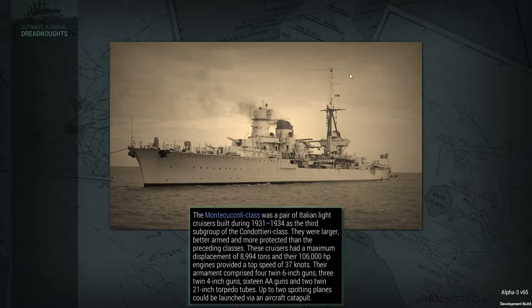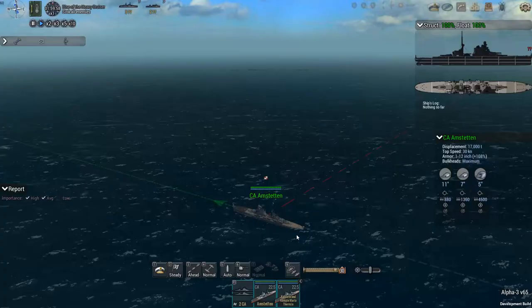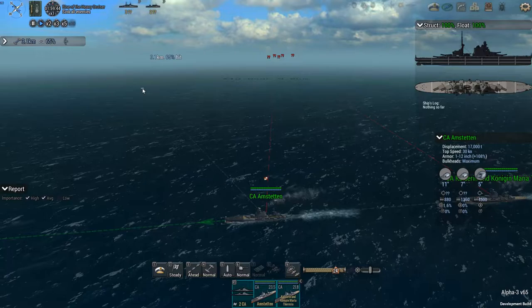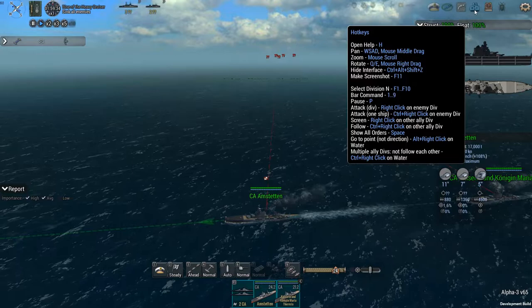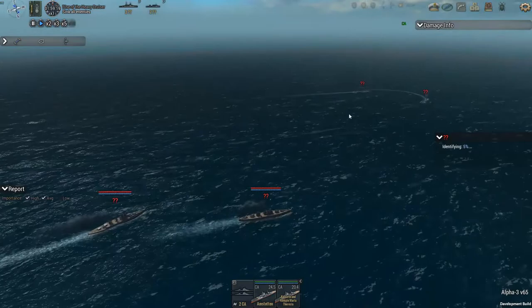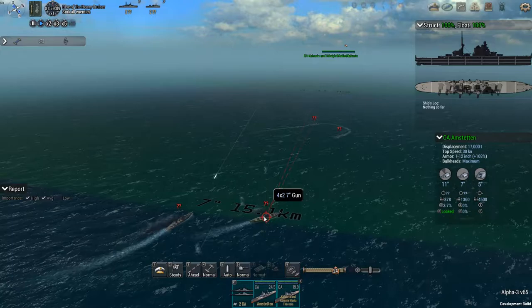Okay, we can see them all the way over there. Turrets are traversing. We'll drop down. 24 knots seems respectable, I'm happy with that. I don't remember — isn't there a shell following feature? It's been so long since I've used anything like it. There are the initial salvos. We are at 15 kilometers.